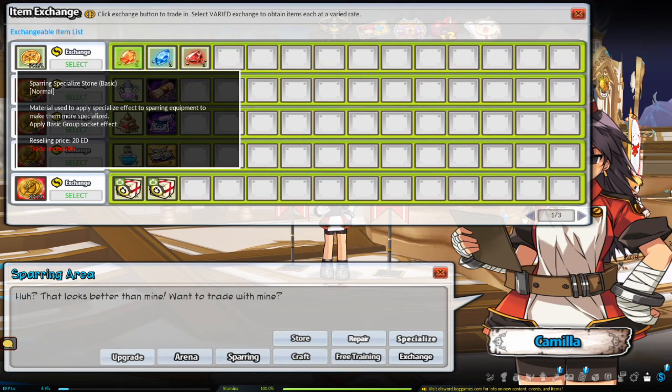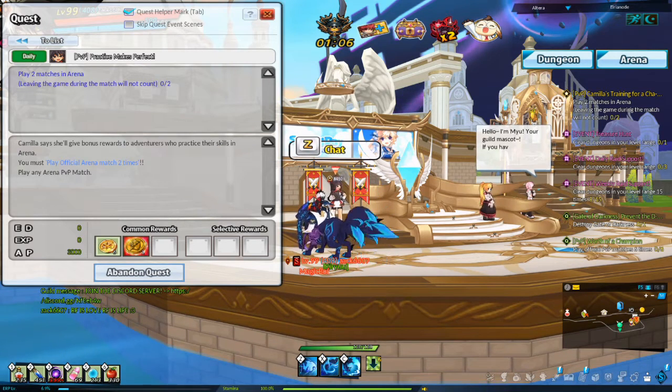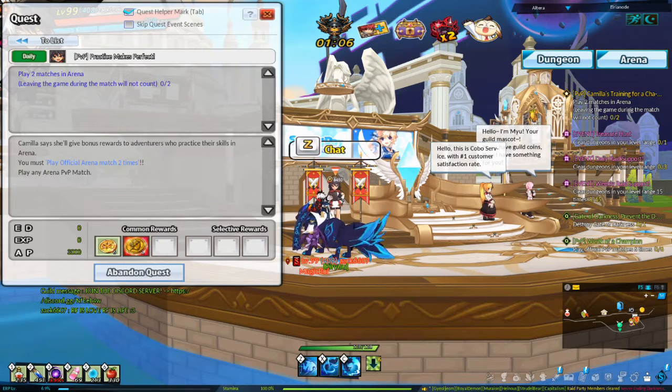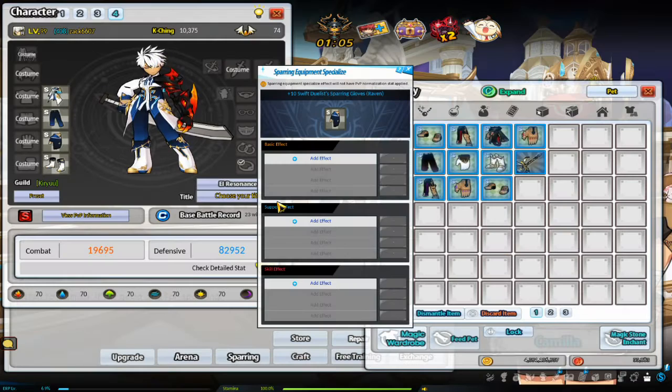To specialize your armor, go to Camilla. In order to specialize, you need Sparring Specialized Stones, which can be obtained by exchanging Duelist's Coins to Camilla. Duelist's Coins can be obtained mainly from the daily PvP quest, which is per character. The coins can be bank shared, so you can AFK an arena on multiple characters to farm the coins and bank share them to the character you want. You can also get them from the weekly PvP quest.